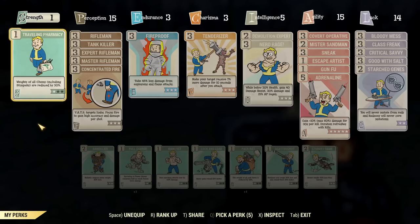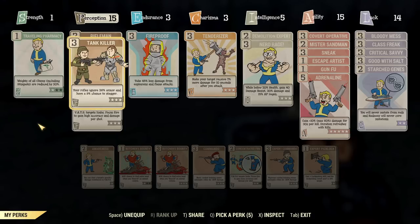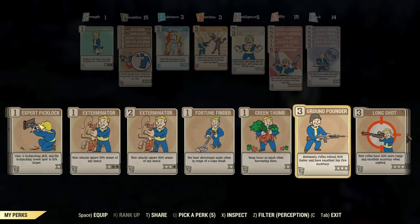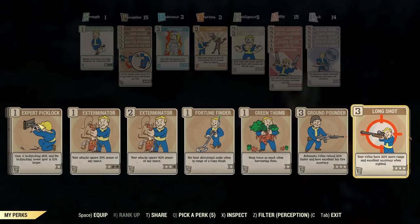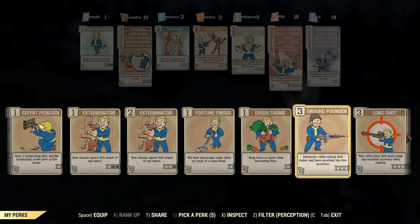Now into the perks. Strength is just one, so it doesn't really matter what you have. Under perception I'm rotating some perks — always all the Riflemans, and Tank Killer is usually there. I swap Concentrated Fire with Ground Pounder and Long Shot depending on what I want to do. Ground Pounder is perfect if you go inside somewhere like Westech with a lot of super mutants — the faster reload helps a lot and you don't really need concentrated fire. You can simply hip-fire every super mutant and reload faster with Ground Pounder, which also helps with hip-fire.